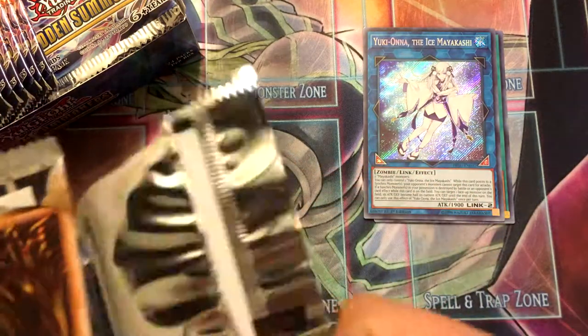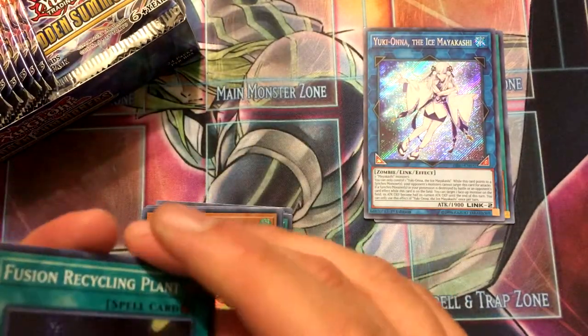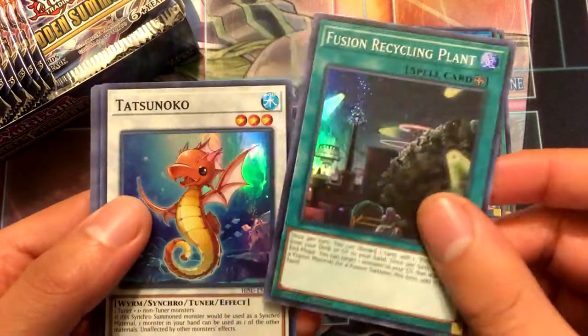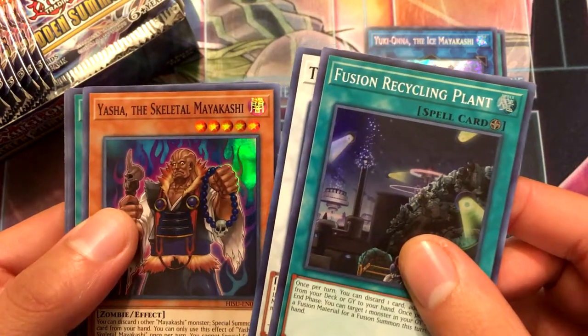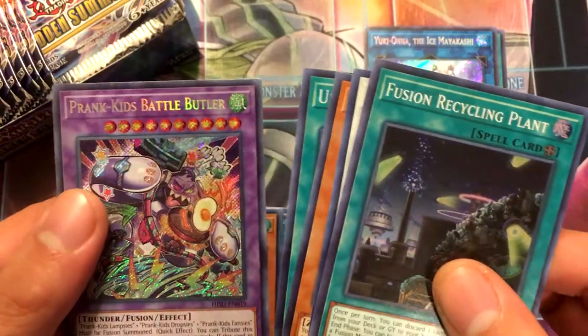I normally won't do Yu-Gi-Oh openings this big, but this was on sale, so. Pack three: Fusion Recycling Plant, Tatsunoku, Yashi the Skeletal Mayakashi, Ultra Polymerization, and Prank Kids Battle Butler.